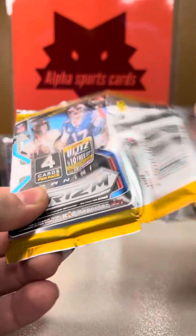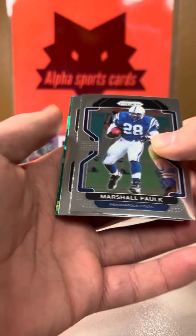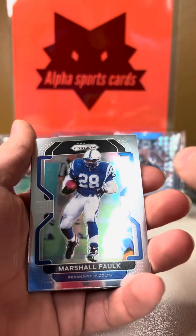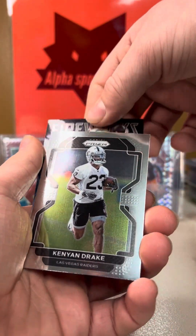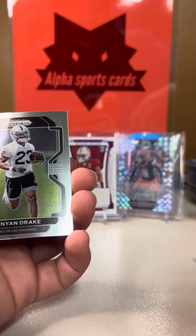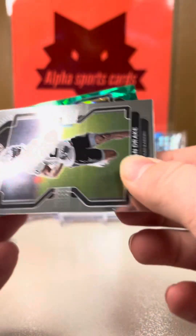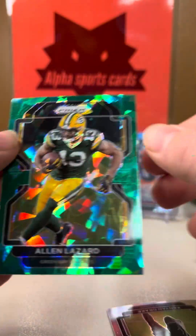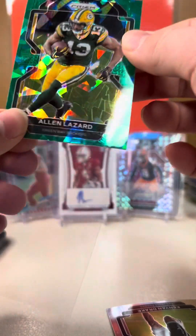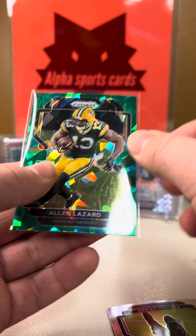Those are very short prints — like case hits almost. Oh my God, we have a green ice! Those are just as rare as case hits. Marshall Folk, Kenyon Drake. We're going to do the green ice last. Justin Herbert. These are very rare. Green Bay Packers — Christian Watson, it's not a rookie. Alan Lazard — that is very solid on the green ice. Those are very short print, case hit almost.